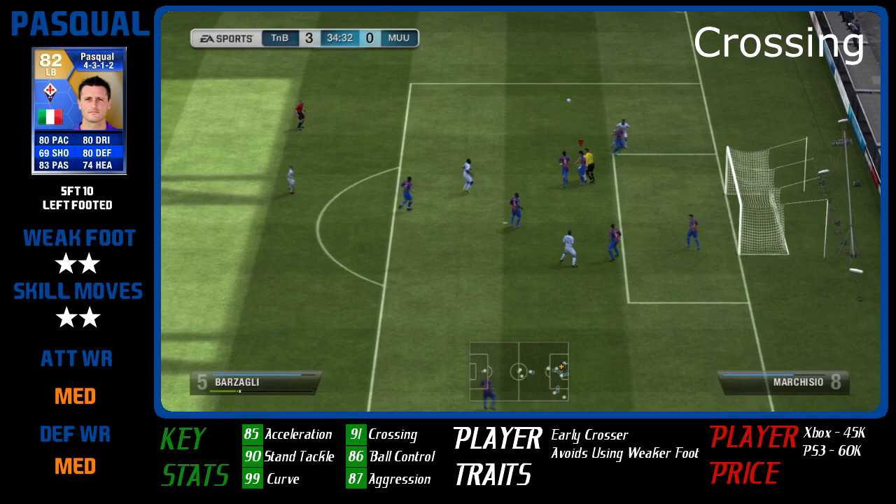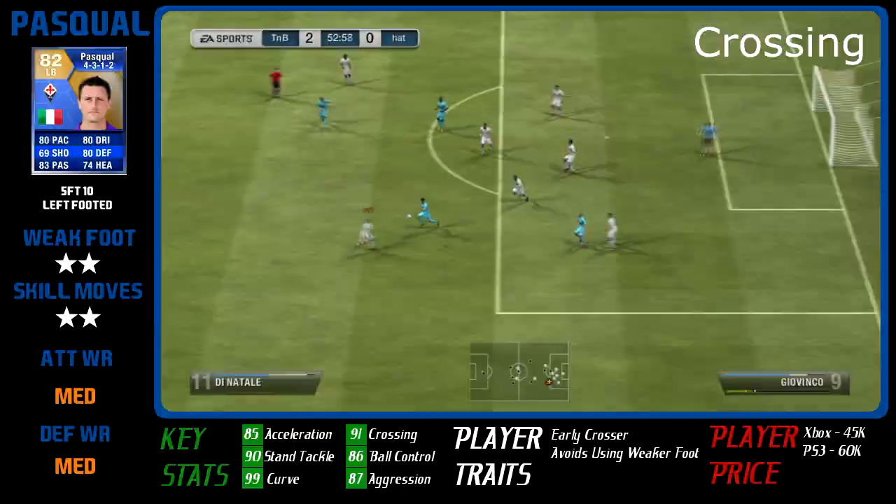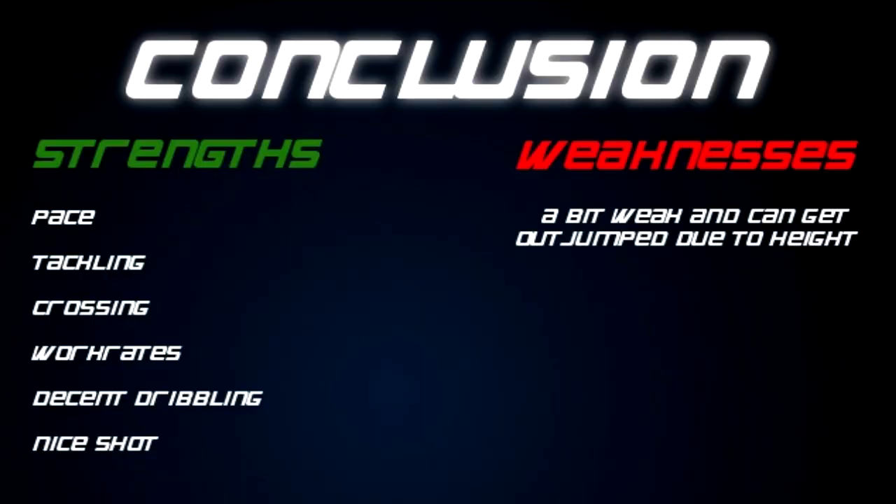Overall he's a great left-back — solid. Moving on to his strengths and weaknesses: his strengths are his great tackling, good crossing, good work rates to get forward, a good amount of pace, and he's reasonably cheap at 40-50k — well worth the money. The only weakness is he wasn't the most physical of players; his heading could be better, and his strength is only 71. But overall he does a really good job at left-back — my favourite left-back, and probably the best left-back in Serie A and the best Italian left-back.